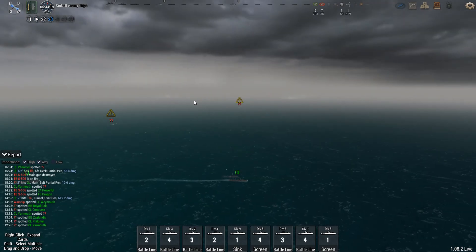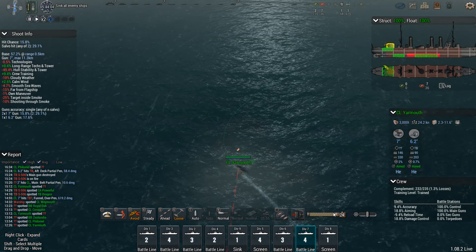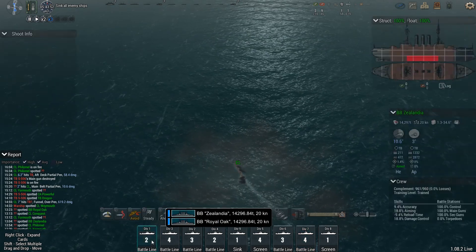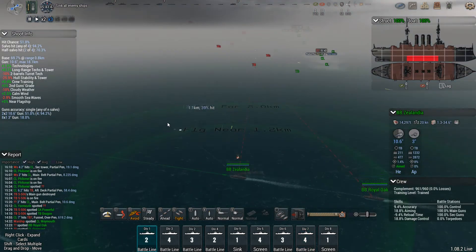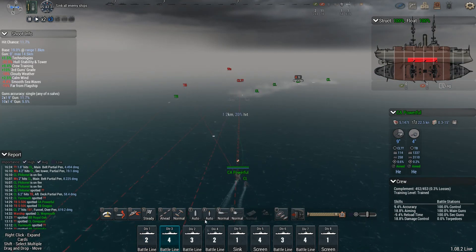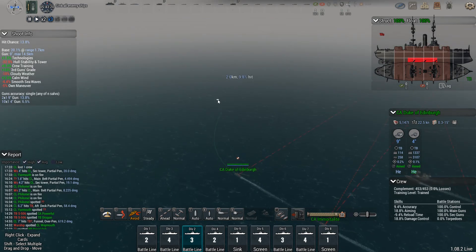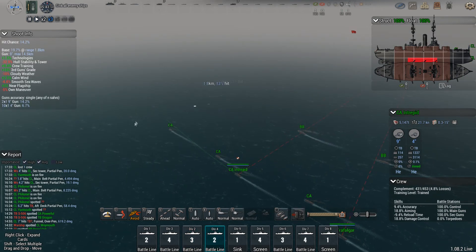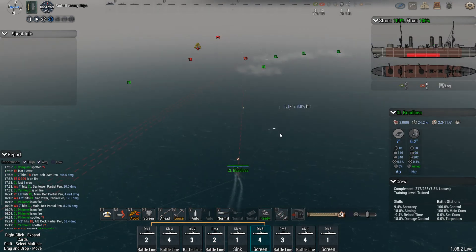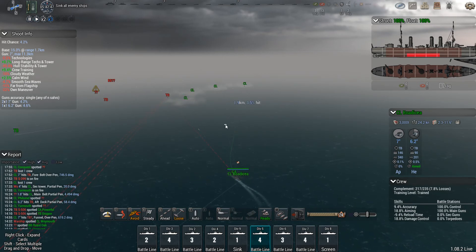We've got cruiser smoke off in the distance. We're going to pop that on our own cruisers and start to angle them away slightly. Put them on full speed. Jump back to our battleships here, and we're going to turn them into attack. We've got our heavy cruisers already vectored in there. These ones are going to go for a long flank, and these guys are going to go for a really long flank. I'm going to send these guys to support the other light cruisers.